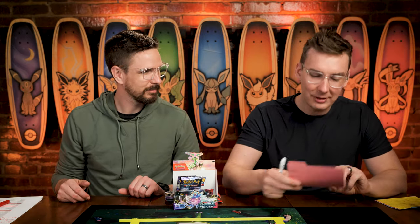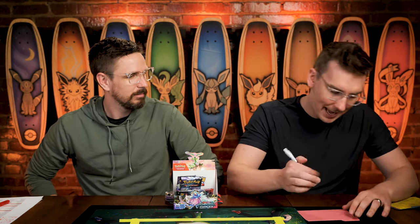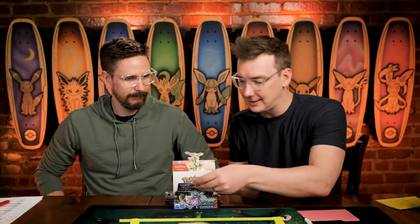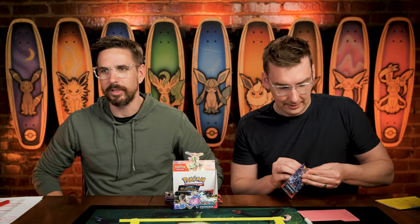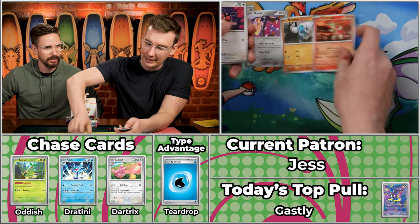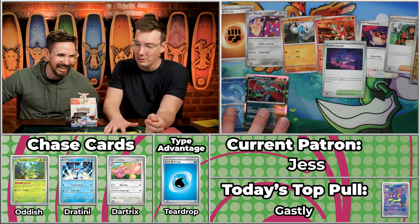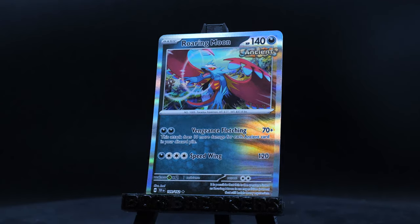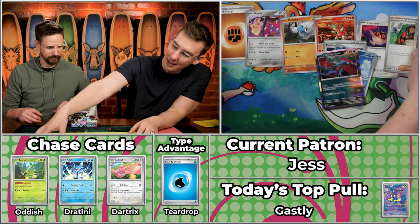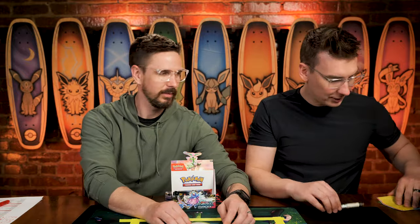Next up we have Jess — whose claim to fame is they have pulled possibly the single best card in the history of this game: the Alt Art Lugia, 229 points. Coming off of just a single-point season though — let's see if we can pull something big, a return to form. We've got Turtinator, Hoothoot, Explorer's Guidance, Colossal, Perilous Jungle — critical hit on the Colossal — Finizen, and the Roaring Moon. But two times two with the critical hit is four points for Jess. All pros have their off days — they still hit a critical hit.